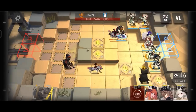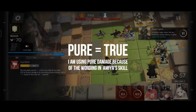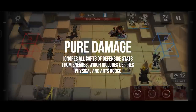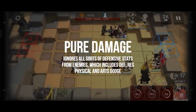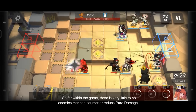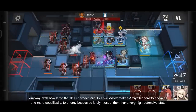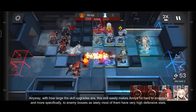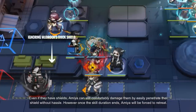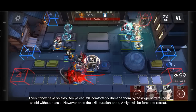First off, I want to emphasize that pure damage is the same type as true damage, but since Amiya's skill references it as pure damage, we will use that term here to avoid further confusion. Pure damage is a different type of damage that ignores any sort of defensive abilities from enemies, such as defense, resistance, and even dodge. So far within the game, there is very little to no enemies that can counter or reduce pure damage. With how large the skill upgrades are, this skill makes Amiya hit harder enemies, and more specifically boss enemies, as most of them have very high defensive stats. Even if they have shields, Amiya can still comfortably damage them by penetrating their shield without much hassle. However, once the duration ends, Amiya will be forced to retreat.